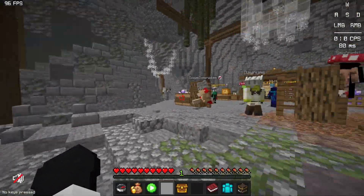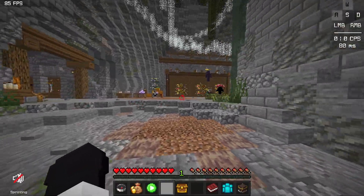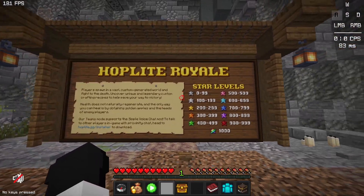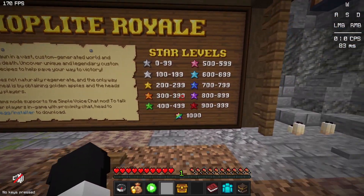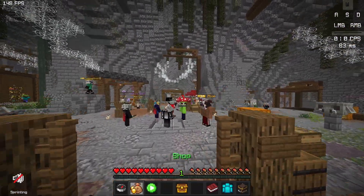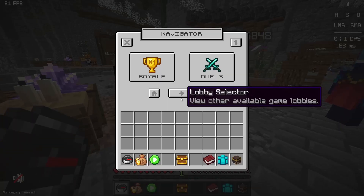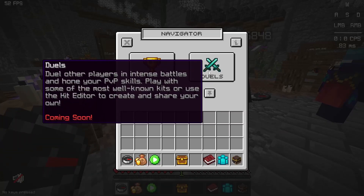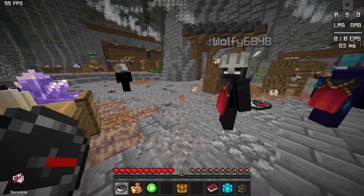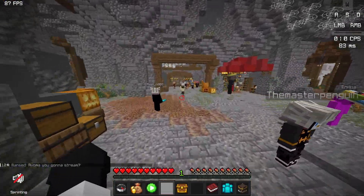We've spawned into Hoplite. We got quite a bit of stuff going on here — Hoplite Royale. We've got star levels here, a little introduction, and different icons. So we hit Navigator — we have Duels, which is apparently coming soon and not out yet. And then we have Battle Royale, which I'm pretty sure is the thing that Hoplite is mainly known for.